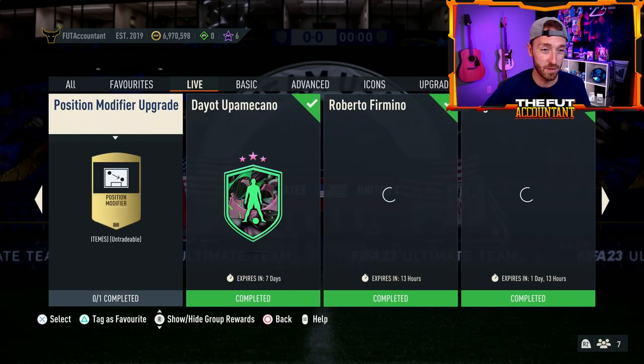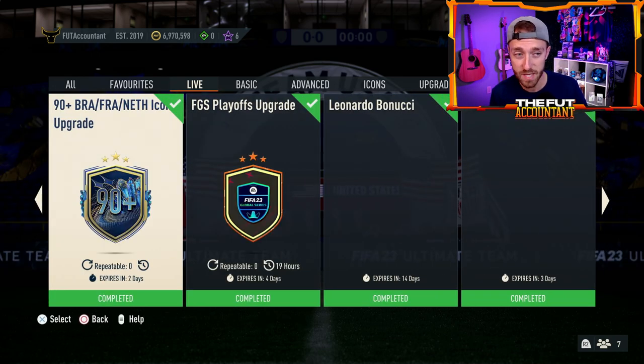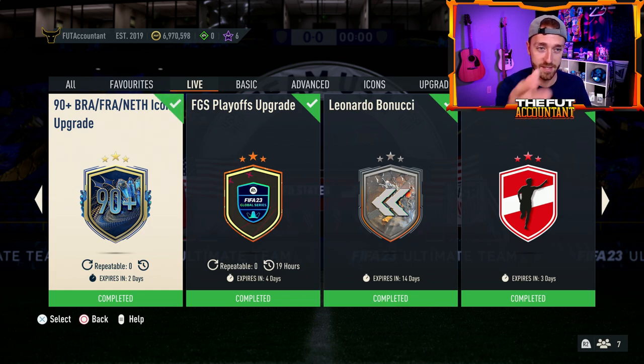Whether it's a player SBC or, often on Fridays, a refreshing icon pack — unfortunately this week, the 90-plus Brazil-France-Netherlands icon upgrade does not refresh. It actually just expires on Sunday. So it's not going to come back before then, but oftentimes we do see that on Fridays, and it's part of the Friday hype — especially if we're all opening a lot of player picks today. I just checked it on the web app — it is not refreshing, even though that little refresh icon is there. It says it's just expiring on Sunday.